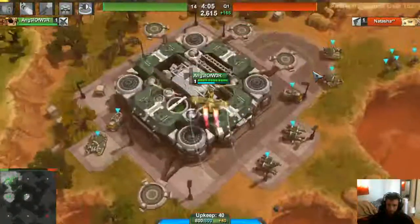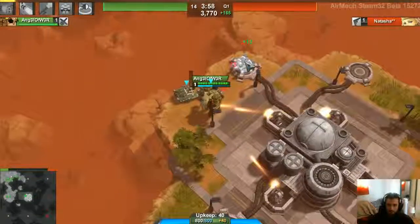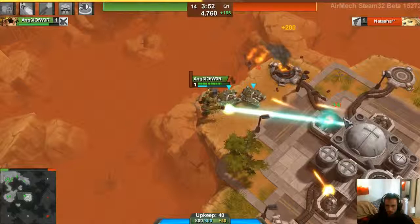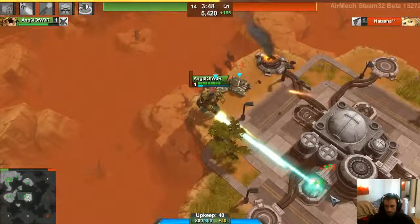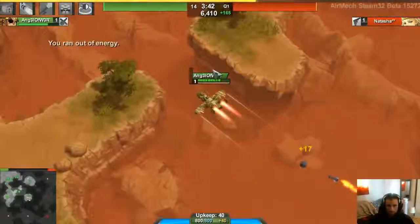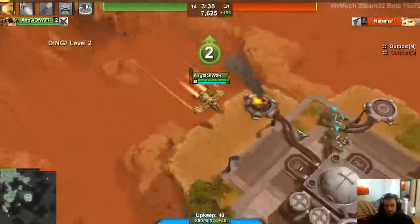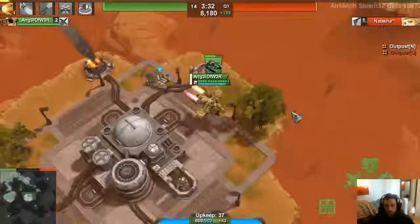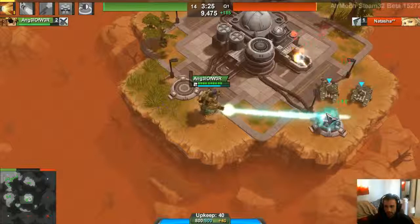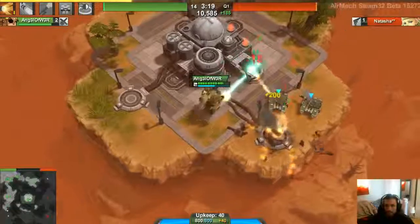I'm gonna try to kill some neutrals and capture the mid base first. Look at the huge DPS you can put out when he's on the ground - his DPS is so high. When my flight efficiency is down I need to recharge it, because without flight efficiency I'll be really slow, do less damage with my main weapon, and won't be able to carry anything. So I need to return to base to restore my flight efficiency.